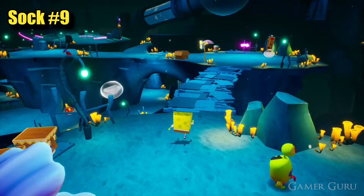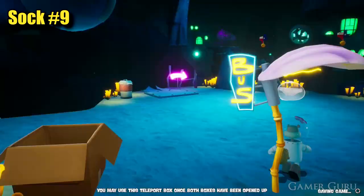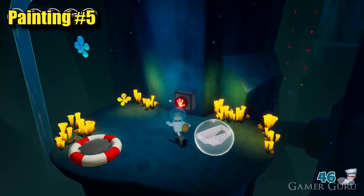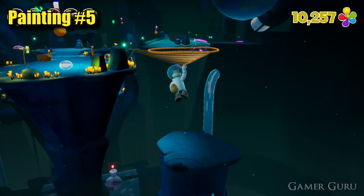Use the second bus stop to switch over to Sandy and jump across — immediately in front of us drop down to the bottom and here we'll find another one of the socks. Just beside this sock we'll also find a button which we want to press, and this is going to lower down another grapple point a little bit further back just above the first bus station. So now backtrack to the second bus station and continue backtracking just a tiny bit more. Here we can use the grapple point to jump across to the other plateau to our right and we're going to find the fifth of the paintings.